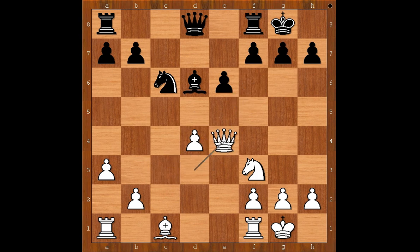Knight takes knight, queen takes knight, bishop to e7. White now has an isolated queen's pawn — how bad is that? The game continued: bishop to d2, bishop to f6, putting more pressure on the pawn, bishop to c3. Black to move.